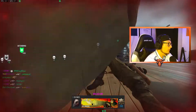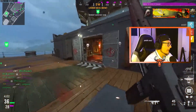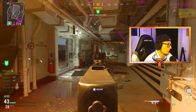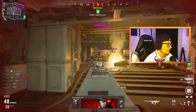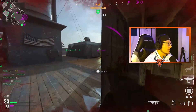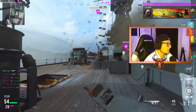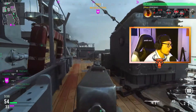Quickly it has turned on its head and I'm getting absolutely beamed - not because of Forward Intel, not because I'm unable to know where they're spawning, but simply because I'm getting beamed. Now is a good point where I can tell that the spawns have flipped, because I look at my mini map and Forward Intel tells me that they are now spawning on the other side of the map.